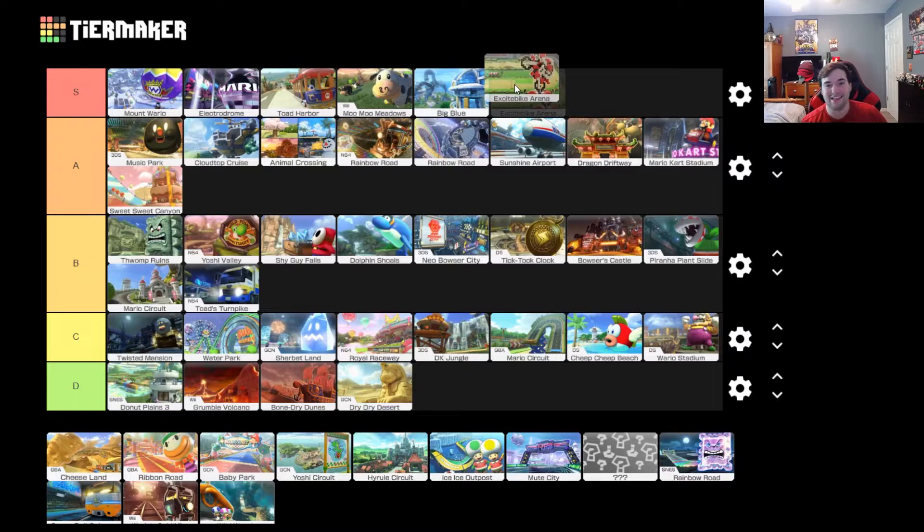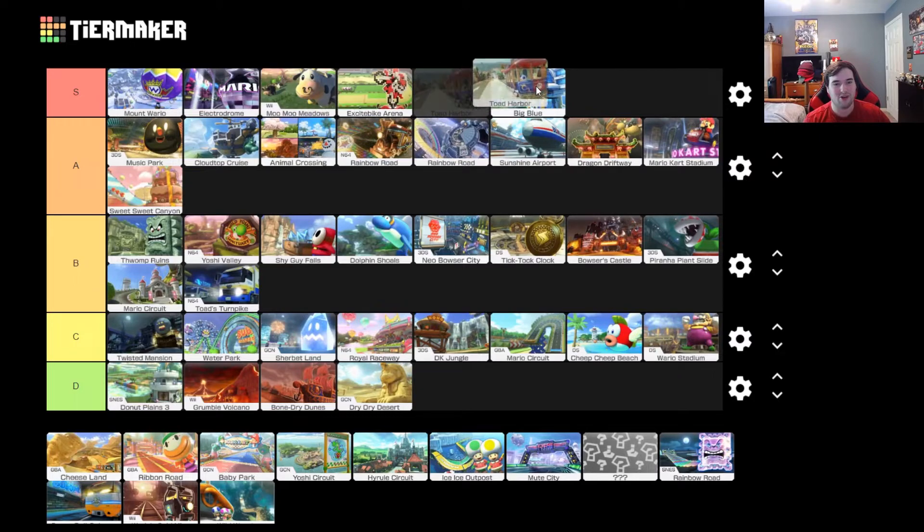Excitebike Arena is easily an S tier stage. You just jump off the little ramps, and oh my god, it's so much fun. It's such a simple course. It's like you take something like Baby Park — which is also in here — but you make it slightly longer and you add a ton of jumps, and it's just amazing. It's one of my favorite courses. The music is a lot of fun. I will pick this course. I'll put it above Big Blue, actually. I love it.